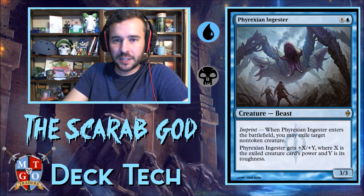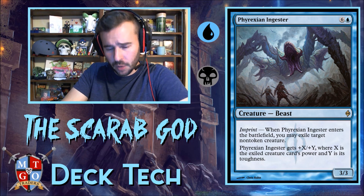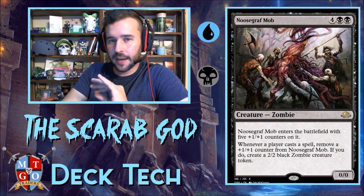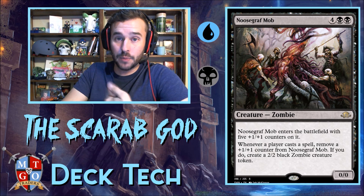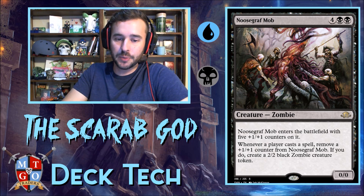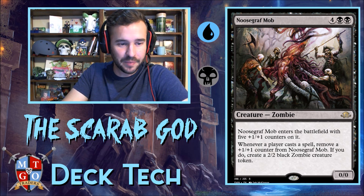We have Phyrexian Ingester for spot removal — whenever it enters the battlefield, exile target creature, then it gets plus X/plus Y, which is a bonus on top of its 4/4 zombie body. Then Necropolis Fiend — awesome card, enters with five +1/+1 counters, so it comes in as a 4/4 zombie and then gets the five counters, making it a 9/9. When you cast spells or opponents cast spells, you get 2/2 zombies contributing to the Scarab God trigger, and once counters are gone it stays a 4/4 — basically a zombie-generating engine.